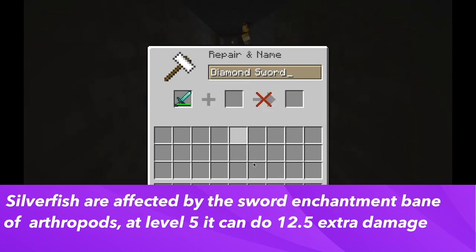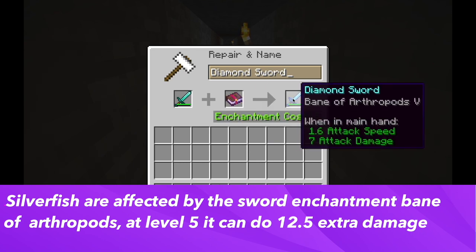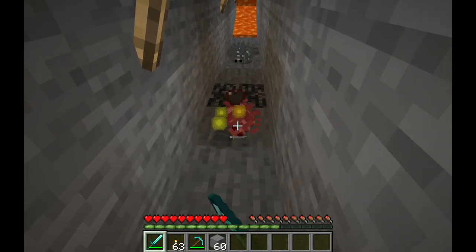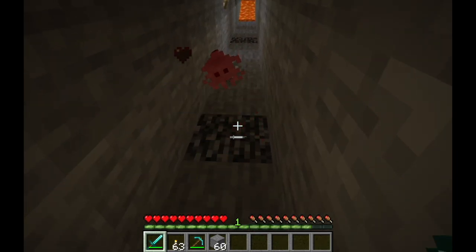The silverfish is affected by the Bane of Arthropods enchantment, as silverfish are a bug-like mob. The Bane of Arthropods enchantment is a sword enchantment that has 5 levels. At each level it increases the amount of damage to arthropods by 2.5, so at a maximum level of 5 it will do 12.5 extra damage to the silverfish.